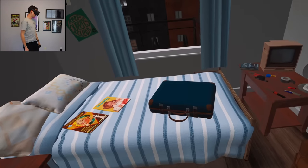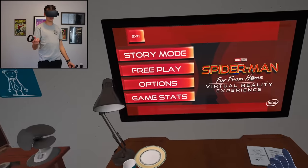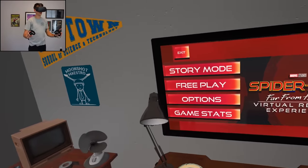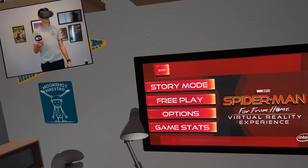All right, here I am. I'm in my room again. I don't remember all the controls, even though I'm pretty sure you just swing. But there might have been stuff I forgot, so I'm gonna play the tutorial. Where's the tutorial? I don't see the tutorial. Do I have to do story mode to do the tutorial?